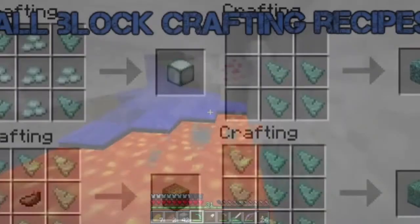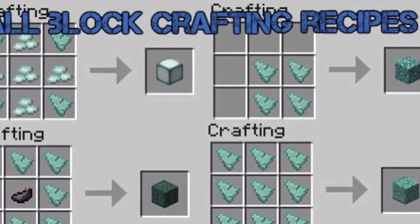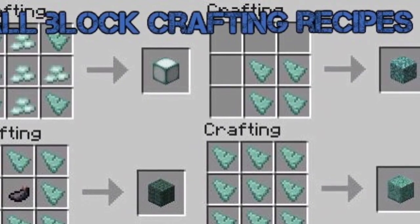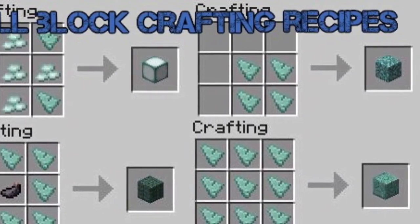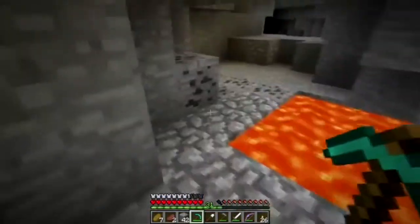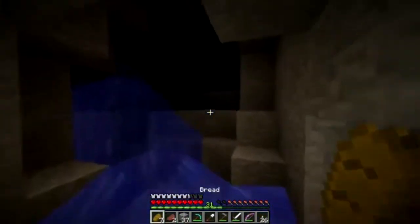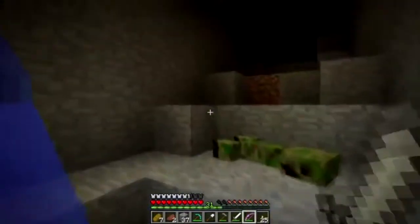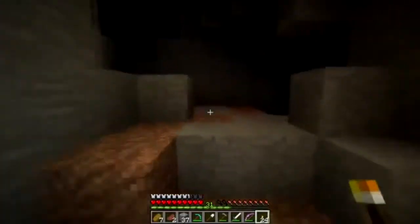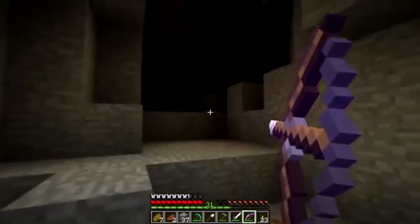Now I'm going to show you all the crafting recipes for these four blocks. For the Sea Lantern, you need Prismarine Crystals and a Prismarine Shard. For the Prismarine, you just need four Prismarine Shards placed anywhere on the grid. For Prismarine Bricks, you fill the whole crafting grid with Prismarine — nine pieces total. For Dark Prismarine, you place an Ink Sack in the middle and surround it with Prismarine Shards. Pretty simple recipes.